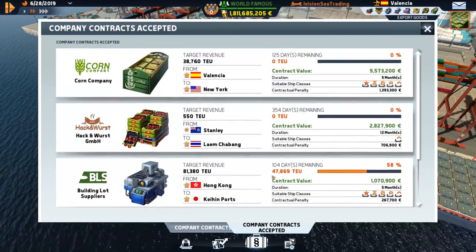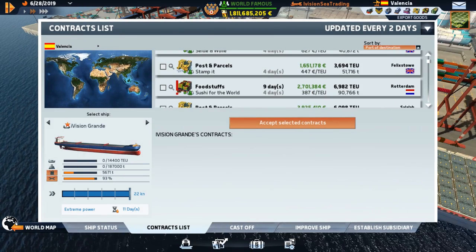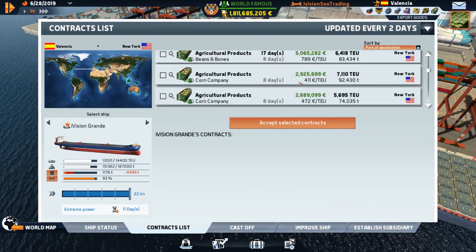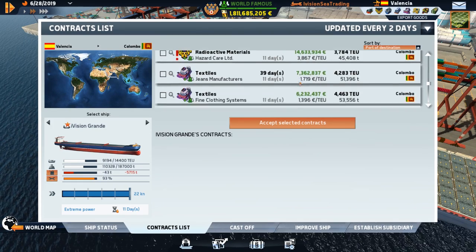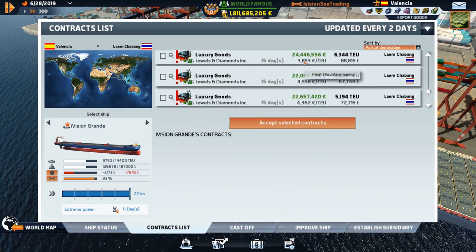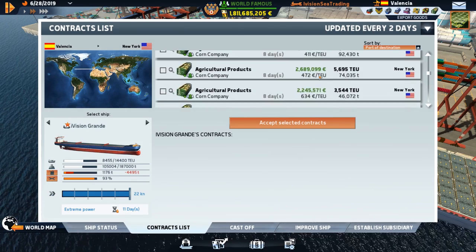What are we taking out of Valencia? We're going to Lame Shebang with the ULCVs. Look at all that stuff populating. Salawa — I think we gotta take that to Salawa, because Salawa is like the perfect port to come back to on the way home. But it's a one-or-none here, so Salawa will have to be on the return journey.